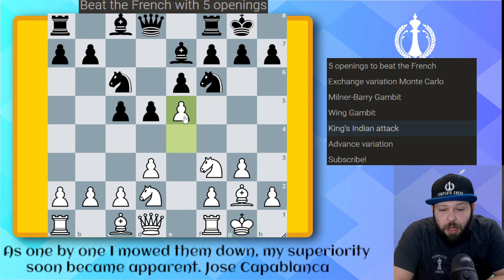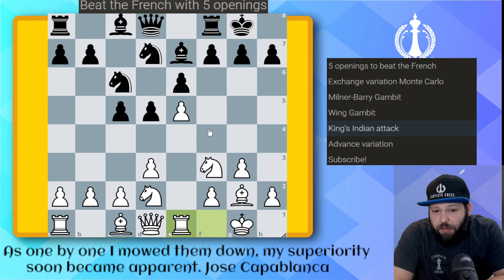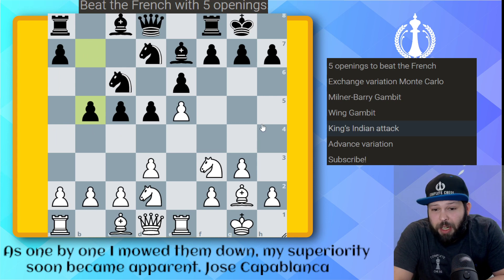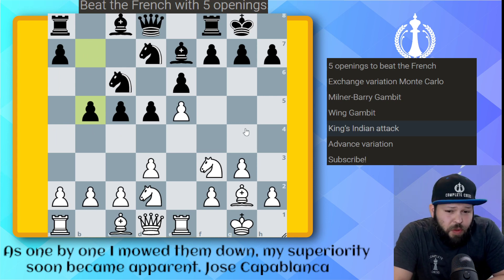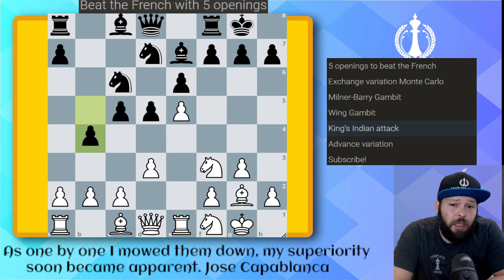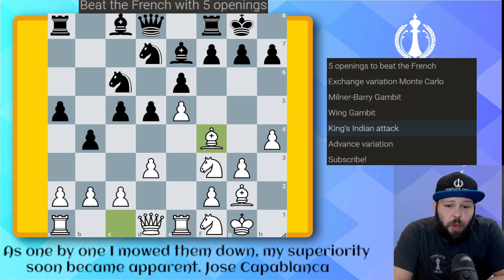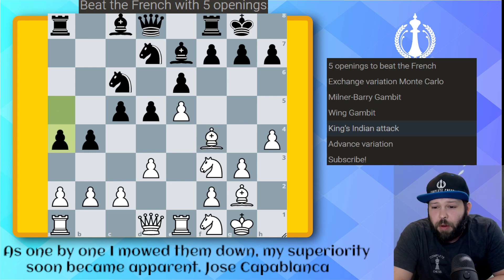Now you'll see White build up the kingside attack starting with pawn to e5 — once you get e5 in, it kicks the knight away from its best defensive square. Knight went to d7 defending the pawn. Pawn b5 — black is in a rush going queenside while we go kingside. Knight to f1, b4, pawn to h4, a5, bishop to f4 — all pieces are slowly migrating to the kingside. A4, and then Bobby Fischer plays a nice move: pawn to a3, ruining black's systematic queenside idea.